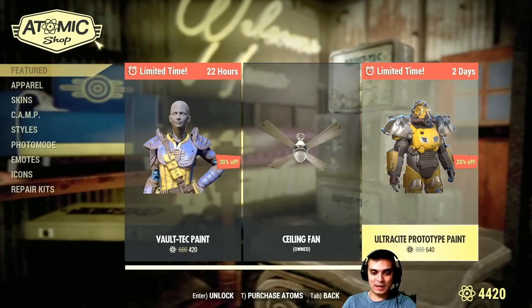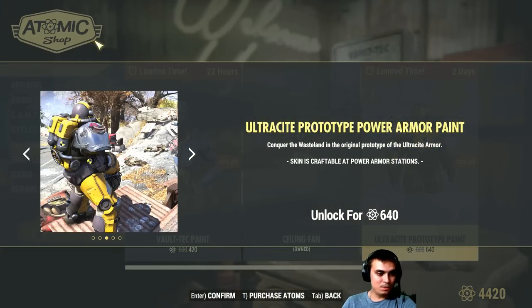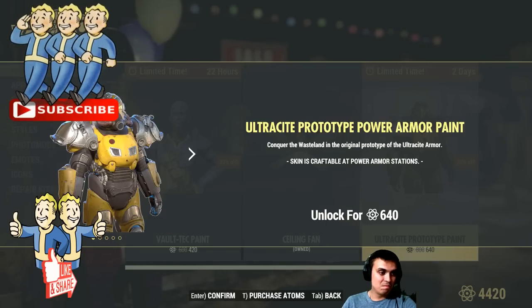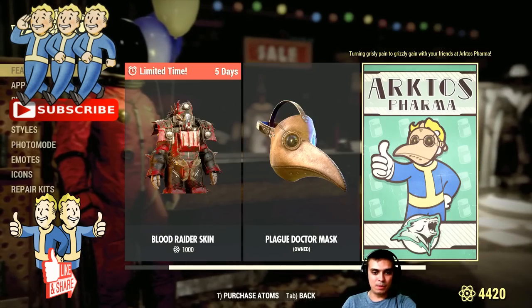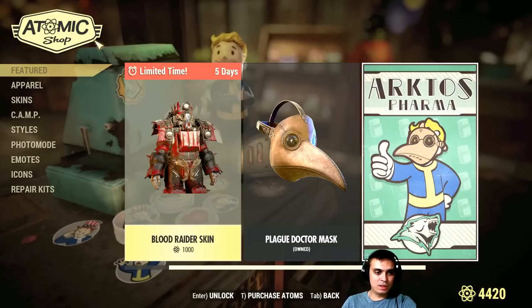Then we got the Ultra Side Prototype Paint with a 20% discount. I mean, we saw it before. I don't use power armor, so pretty much it doesn't do a big deal for me. Pretty much everything else is the same.